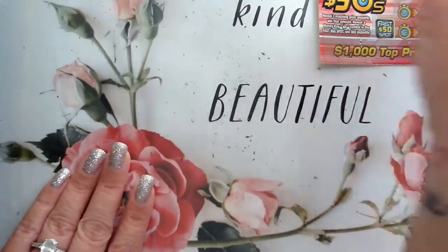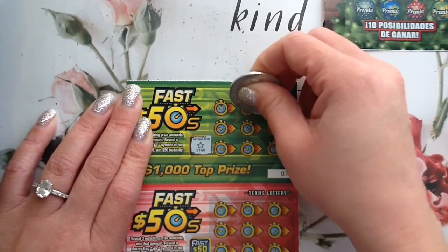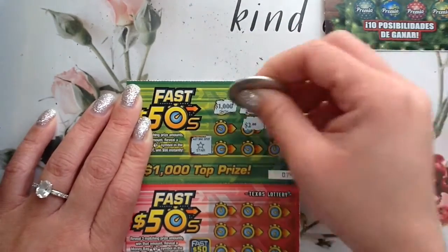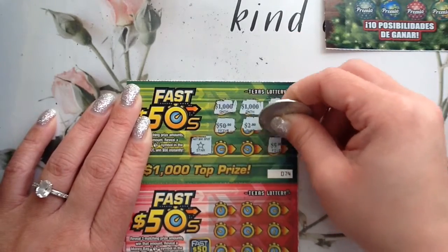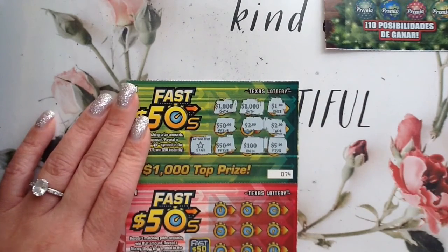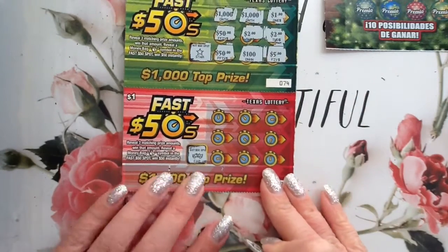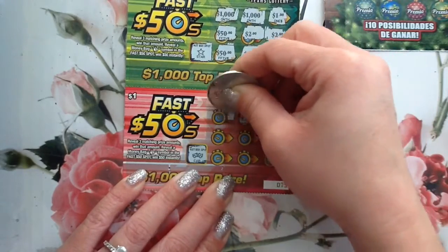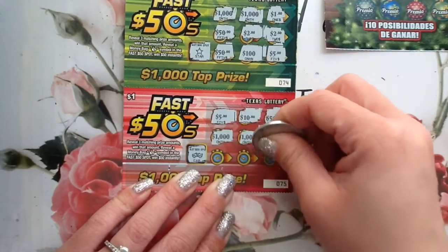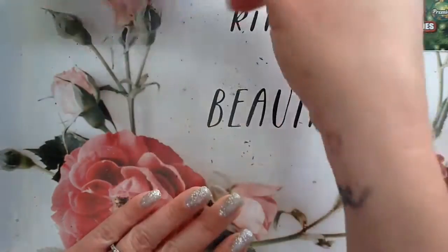We've got some coins. We got a star — that's not going to help. We've got $1,000, another $1,000, $2, $2, $50, $5, $100, and a $50. It would have been nice to find another $50. Let's see if we got a money bag — nope, we got a little car. $50, $10, $5, $20, $1,000, $4, $4, $4, and $100. Nothing there.